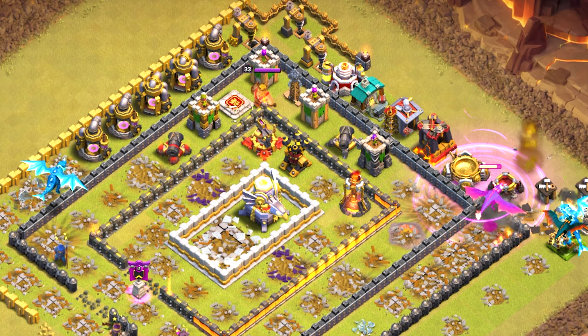Coming attack number seven: HK drops a wall wrecker — we see a lot of wall wreckers, probably because I join dead clans where lower-level players attack. This is the third time in this video someone drops a champ straight into a single inferno. The queen has to pop her ability and goes down, then HK drops a skeleton spell on the single inferno — smart play, but about 45 seconds too late. All the troops are gone and he's just dropping dragons on the left and right side.